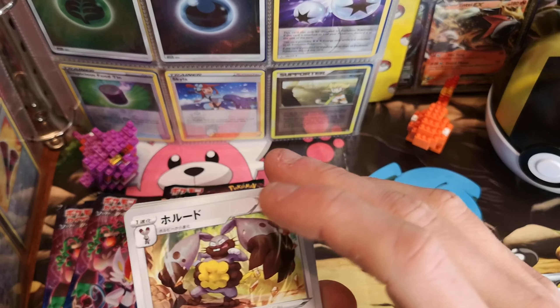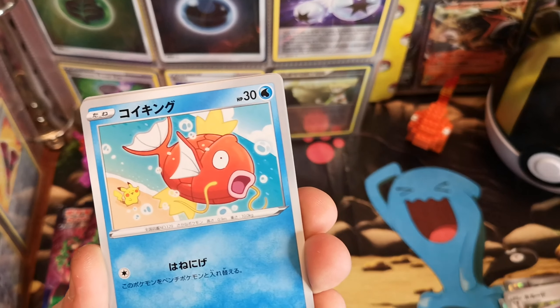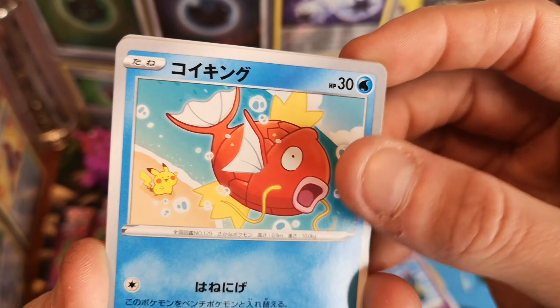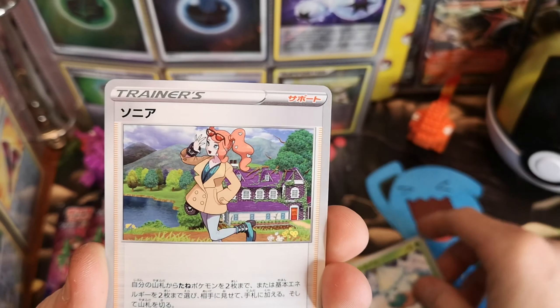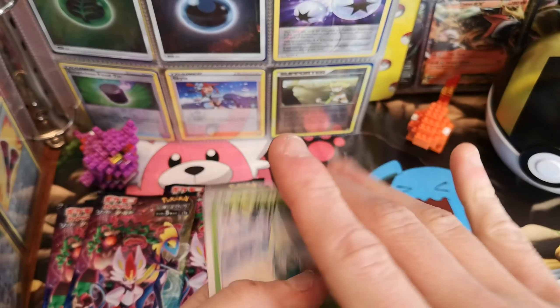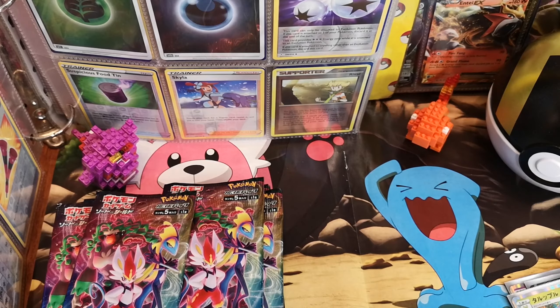So we've got a Diggersby with the big ears. A Dreepy. Why am I putting that on the holographic pile? A Magikarp getting launched by a really weird face Pikachu — looks like a Ditto. A Snover. And what's the professor called in Sword and Shield? Sonia or something? No Full Art or V card there — hit and miss.